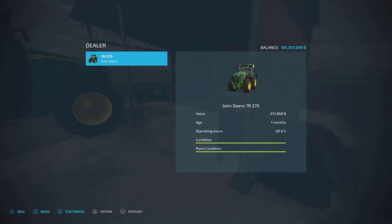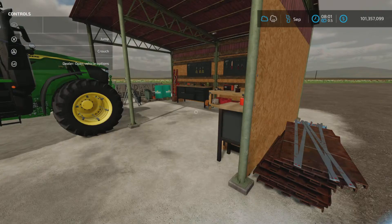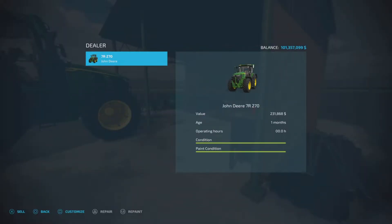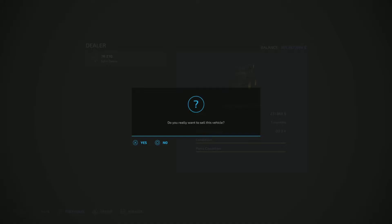Customize — yes you can! And look at that, that's not something you see all the time with a workshop trigger: you can sell your vehicle here. So repair, repaint, customize, and sell — yes!